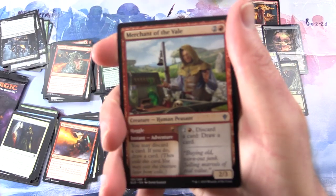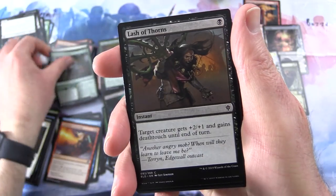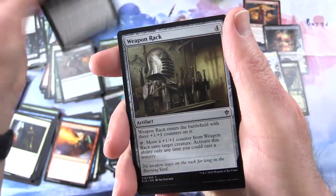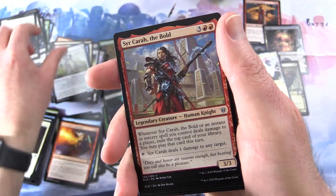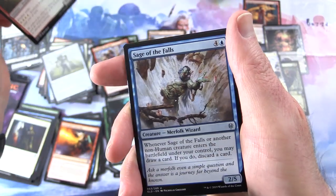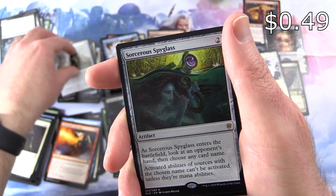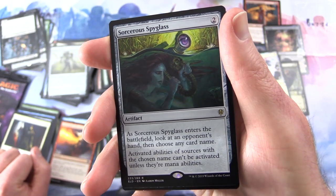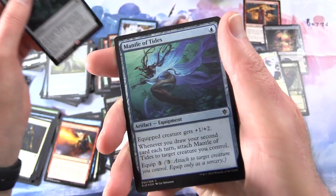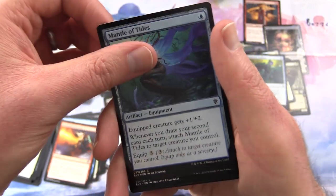Final pack for Bozza - Throne of Eldraine. We have Merchant of the Veil, Youthful Knight, Rosethorn Acolyte, Lash of Thorns, Barrow Witches, Weapon Rack, Beloved Princess, Ventress Paladin, Henge Walker. Uncommon: Socarra the Bold, Fireborne Knight, Sage of the Falls. And the rare is Sorcerer Spyglass - an artifact for 2. As it enters the battlefield, look at an opponent's hand and choose any card name. Activated abilities of sources with the chosen name can't be activated unless they are mana abilities. Oh, a foil as well - foils coming out your ears. Mantle of Tides. A Plains and we're on an adventure.